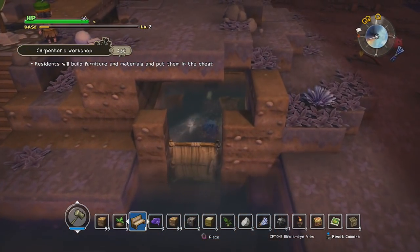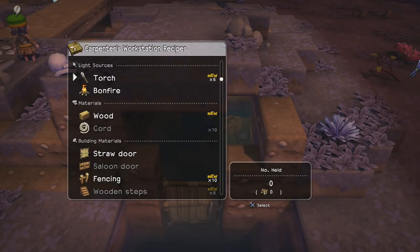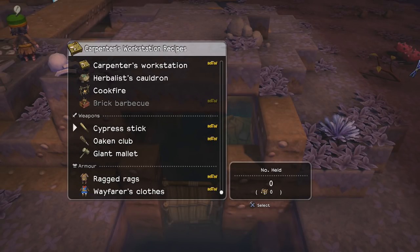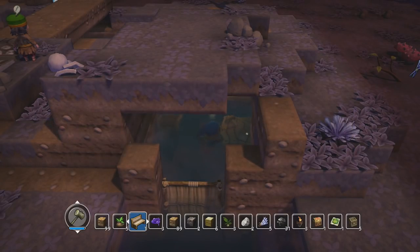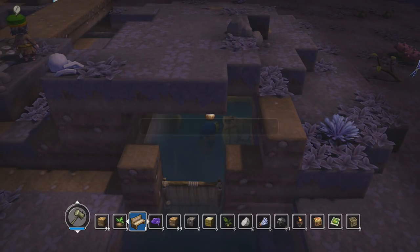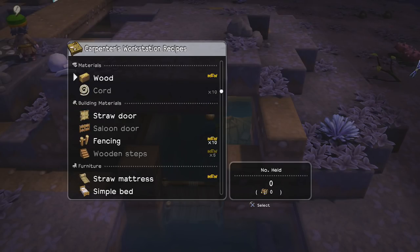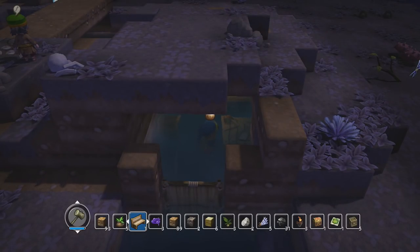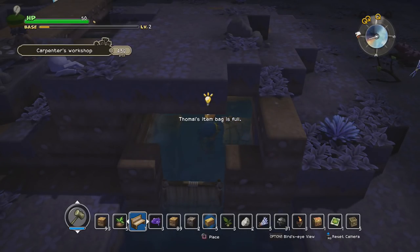I think I have the materials for all of those. I need two pots — where are the pots? I think I skipped them. There they are. Two pots. I need a comfy stool. I need wood. I can get wood really easily. My inventory is full right now.